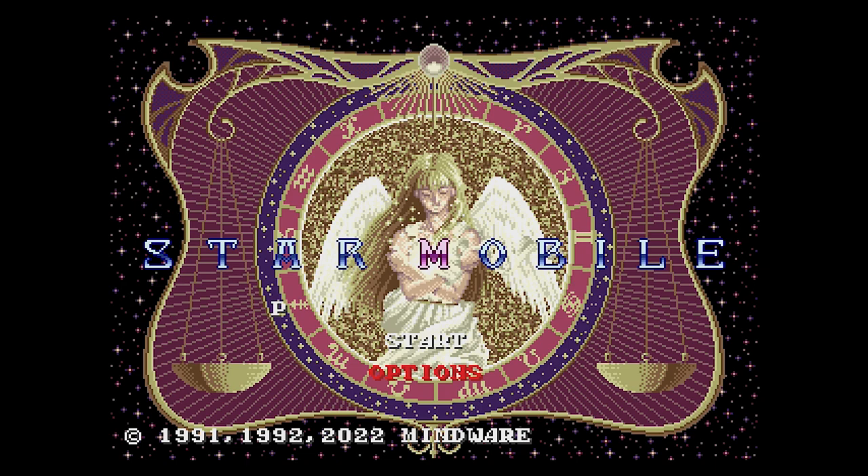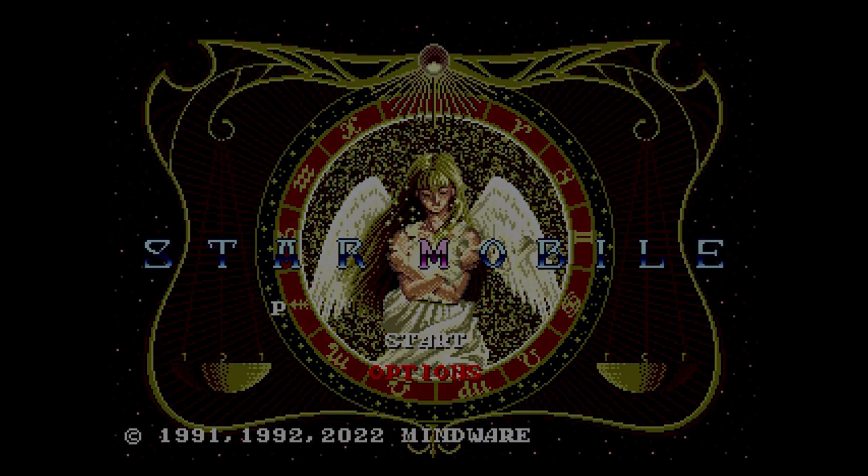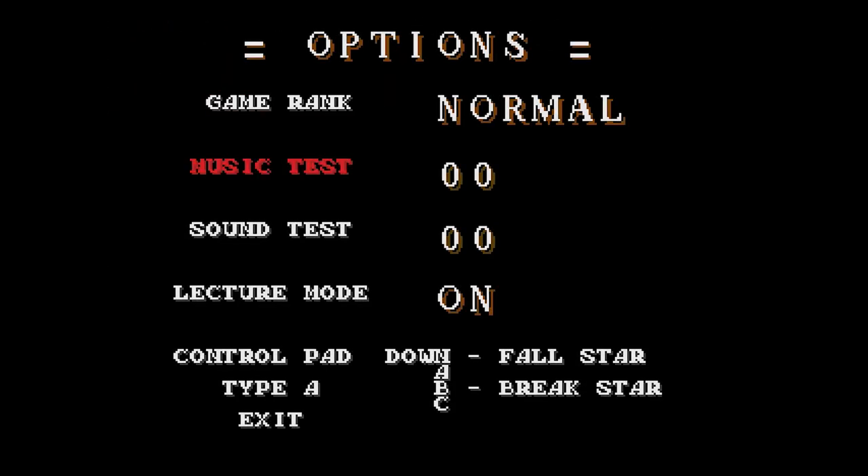What's under options anyway? Nothing. You hit start to go to options. Game rank. Lecture mode? Lecture mode on! What the fuck? Downfall star. B. Break star. What the fuck is this game?